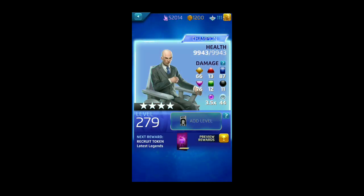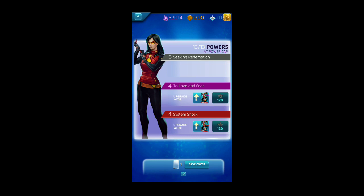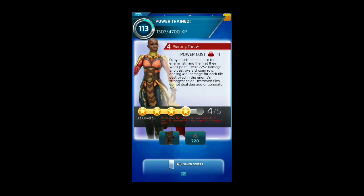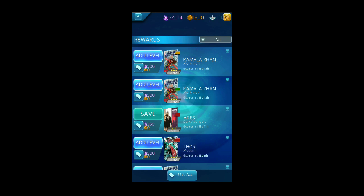Iceman goes up to level 278. Professor X goes up to 279 — his next level will reward another Latest Legends token. We'll save Spider-Woman; she may become a champion yet to come. Okoye gets her red cover — now up to four red. At 11 red AP she deals 2,292 damage, destroys the chosen row, and deals 459 per tile in the enemy's strongest color destroyed — a big jump from three to four pips. From four to five is another large jump, adding roughly an extra thousand damage and 100 more per tile.